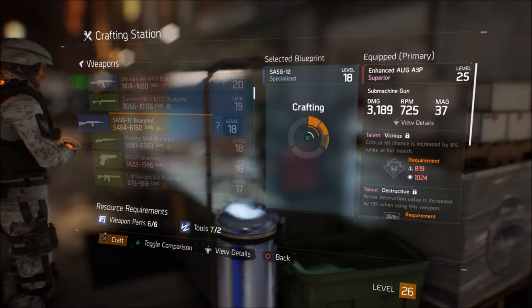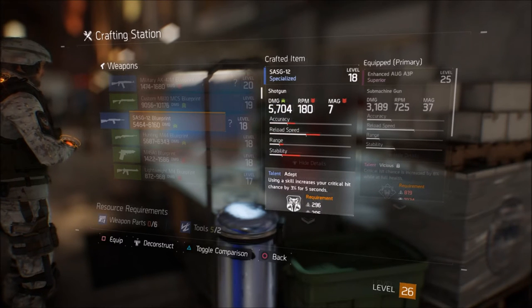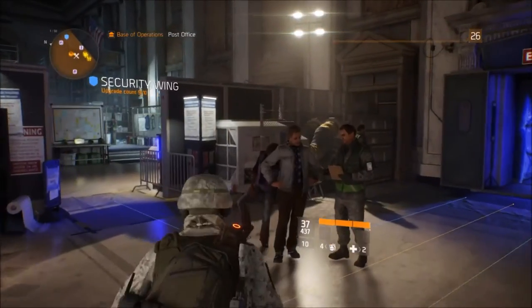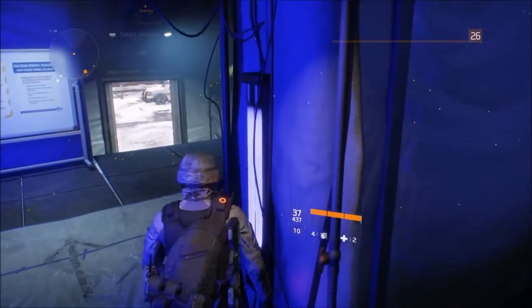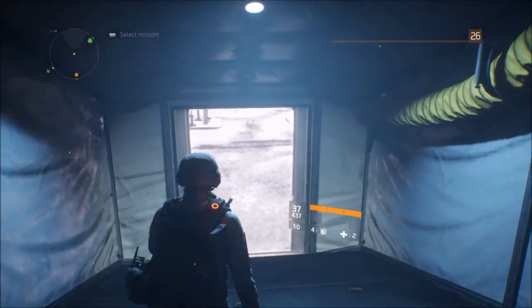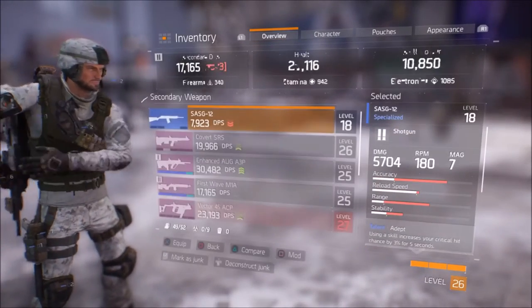To craft, you just hold the button and let it finish the circle — then the gun is crafted. It tells you the stats, what's better and what's worse. This gun is actually worse than what I have, and it's now classified as a 'customized' gun. Let's go check out the new SAG 12 customized, or crafted.